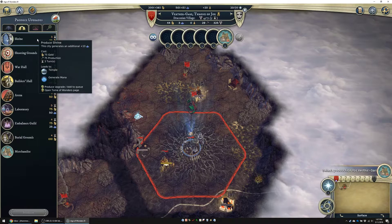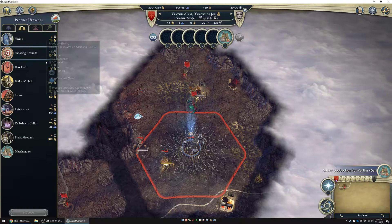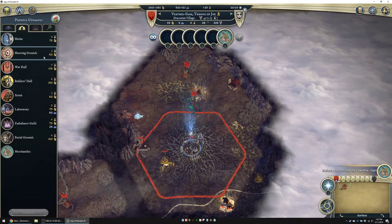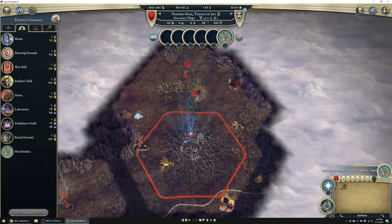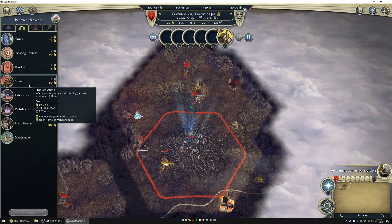A lot of times folks do a Builder's Hall first. In this case it's hard to say, because I think it's 90 production for the Reanimators. So we want at least 45 when that hits 50. So we'll want to do this for safety. I'm not going to rush it, though - I normally would.